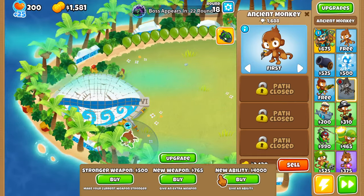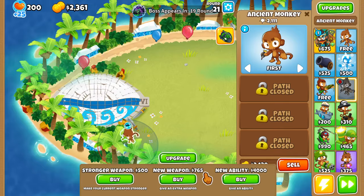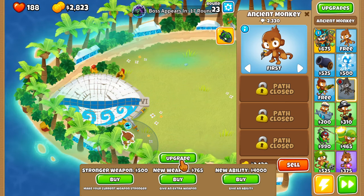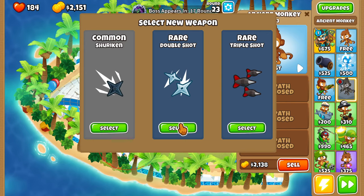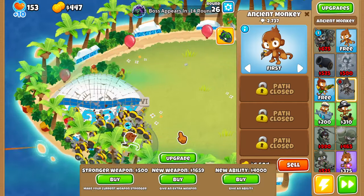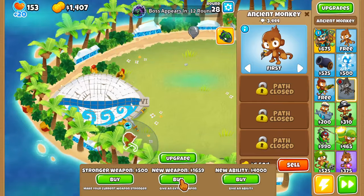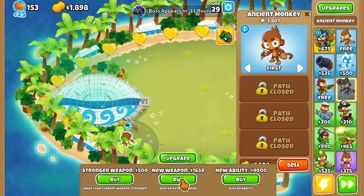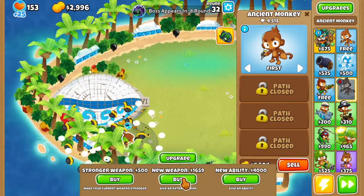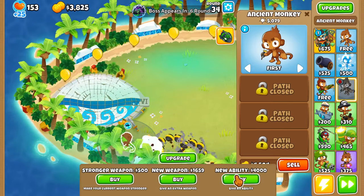I'd prefer Monkeynomics or something like that, but at the same time this isn't that bad. Things are getting through. A recursive cluster will allow us to deal with lead. I don't think we had any lead popping power until that showed up. Got camo covered though.